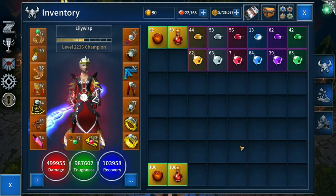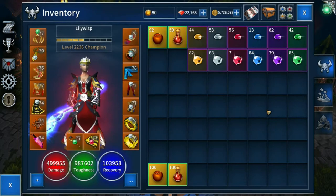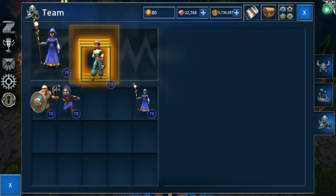Step two: for a fire lily build, we're allowed a sheet damage of 500,000, toughness 1 million. Other limits are haste 1900 — I have 1895 here — life on hit 2500, but 2475 if I try and put anything else in it goes over. Ability rate of 2400. According to the rules, the next step is choosing companions, which is going to be Maggie and Eileen.